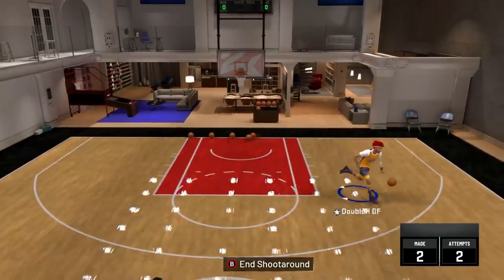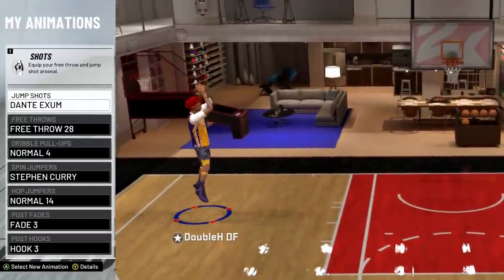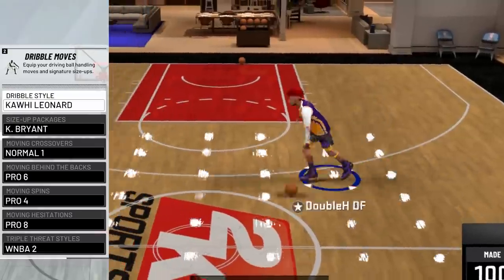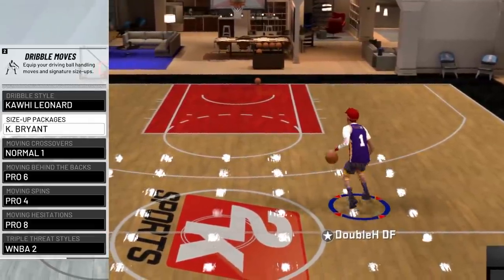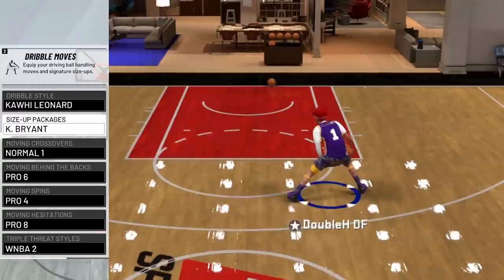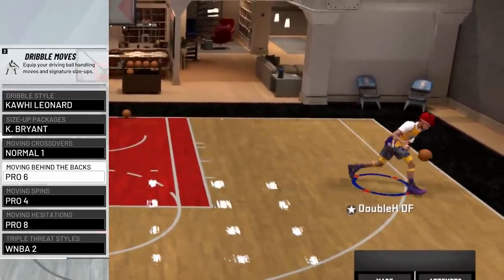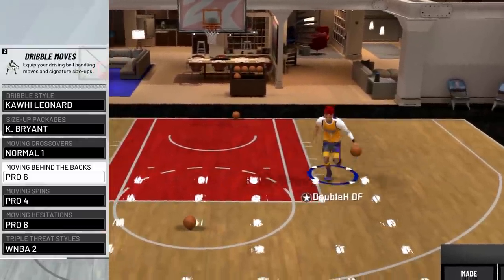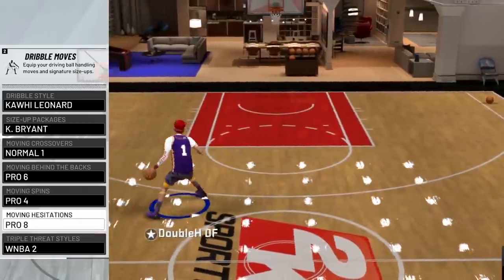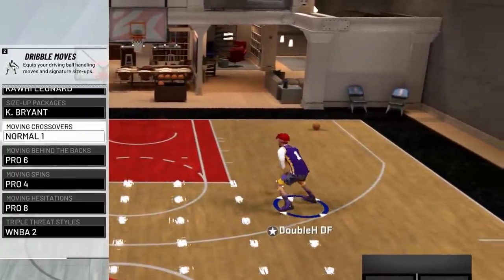Now I'm going to be showing you guys all the animations. First, here is my jump shot — pure Dante Exum. I'm using Dribble Pull Up Normal 4 for my fadeaway. Spin Jumper Stephen Curry. Hop Jumper Normal 14, which goes along with my hop steps. Everything else is default. For my dribble moves, my dribble style is Kawhi Leonard — that's just how high I dribble the ball. Size up package is Kobe Bryant. These moves give me the big step back, the between the legs, and that little moving crossover. Moving crossover is Normal 1 — everybody should be using that. Pro behind the back is Pro 6. Moving Spin is Pro 4 — you can also use Basic 1. Moving Hesitation is Pro 8, super good for players that can't speed boost off the rip. Triple Threat Style WNBA 2.